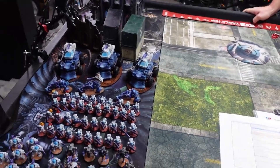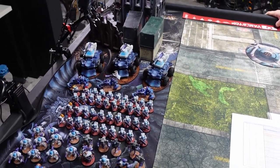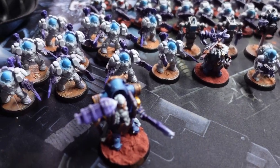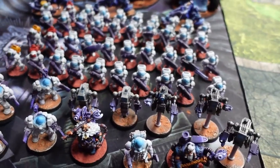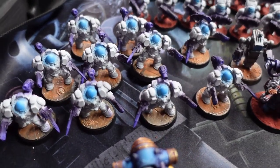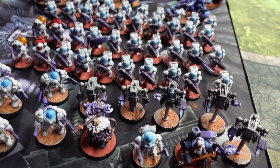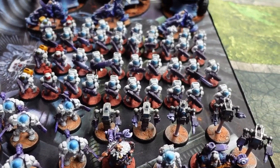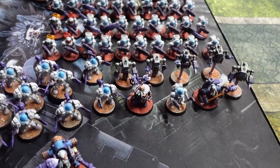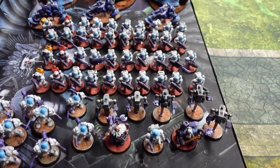Thomas Bird here with another Tabletop Life battle report. We've got Votann on our minds — some sweet 3D printed Votann models, squats, dwarves, whatever you want to call them. They are awesome. We got some new terminators to test out. These are cool sculpts — obviously not the real models, but we wanted some representation on the table before the units officially come out. We can't wait to get them, paint them up, and use them.